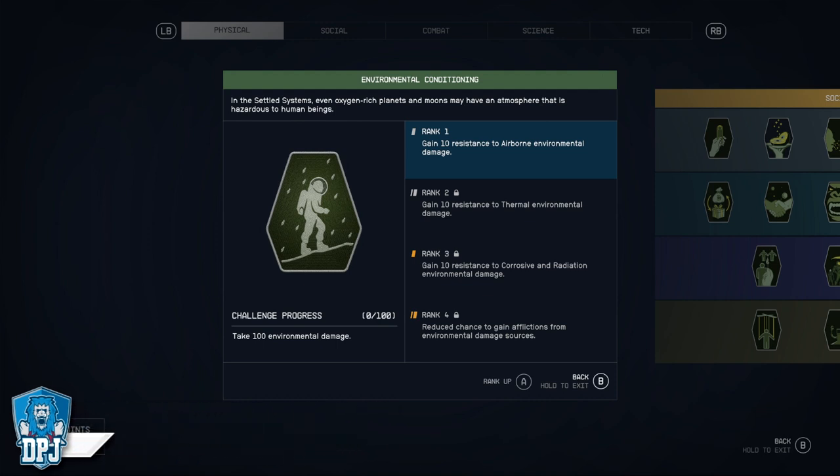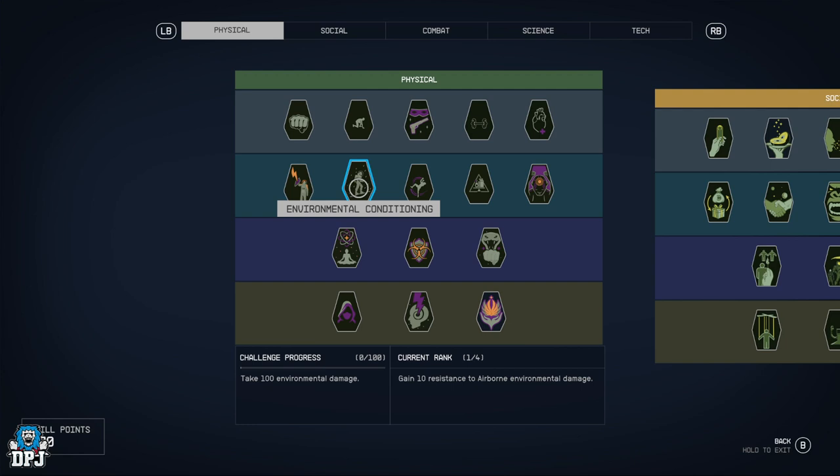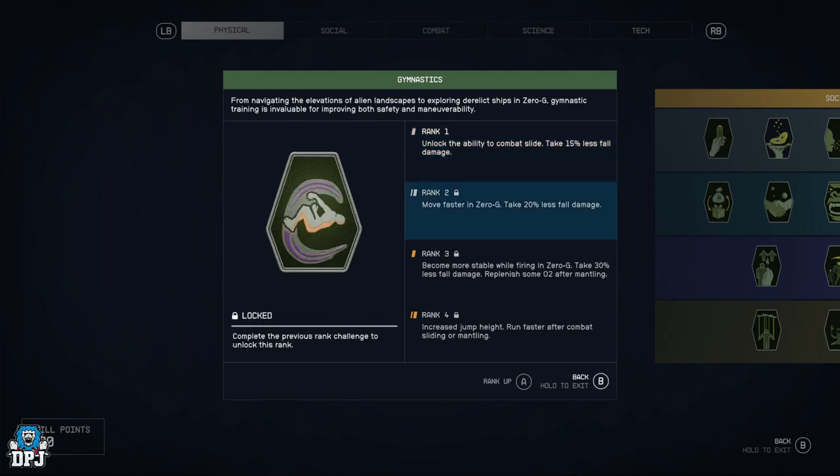Environmental Conditioning — gain 10 resistance to airborne environmental damage, all the way up to reduced chance to gain afflictions from environmental damage sources. You also get thermal, corrosive, and radiation resistance. So if you want to be a big boy protected by everything, this is the perk.